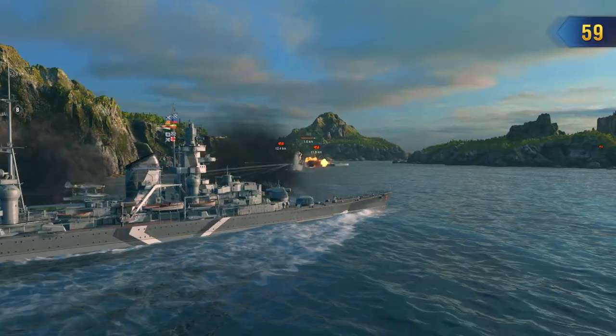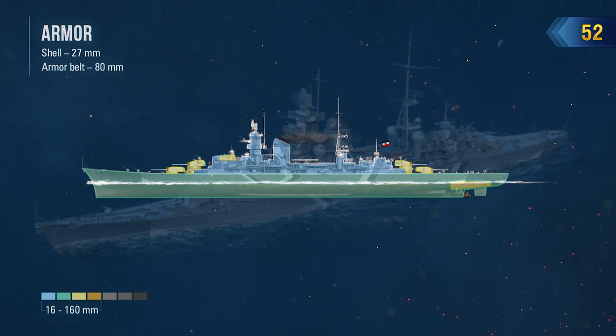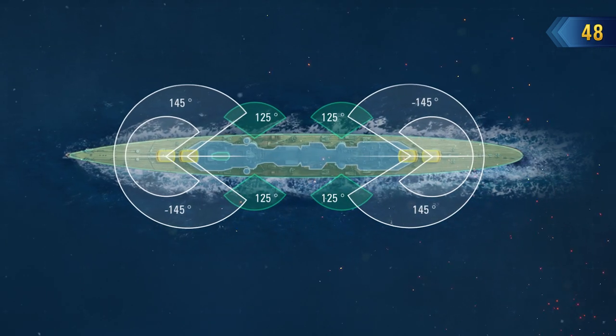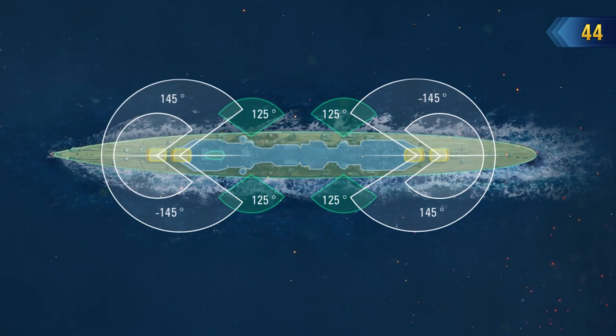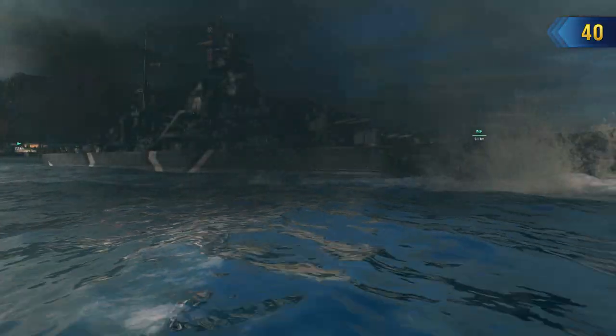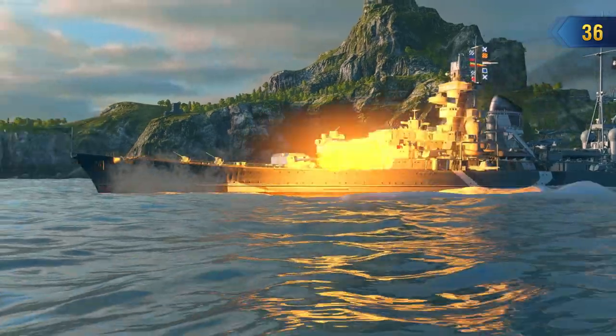Prinz Eugen is rightfully classified as a heavy cruiser. A multi-layered armor, a citadel with good slants located almost at the waterline, and the convenient traverse angles of her main battery turrets help Prinz Eugen to endure prolonged exchanges of fire with her enemies. In our game, the repair party consumable allows for even greater confidence for any captains immersed in the art of artillery debate while at her helm.